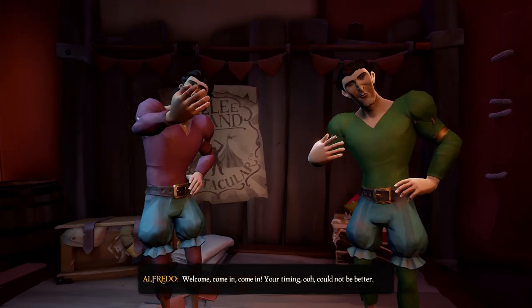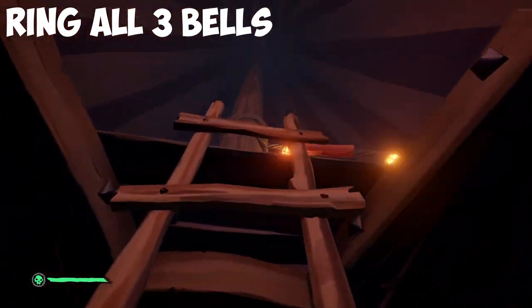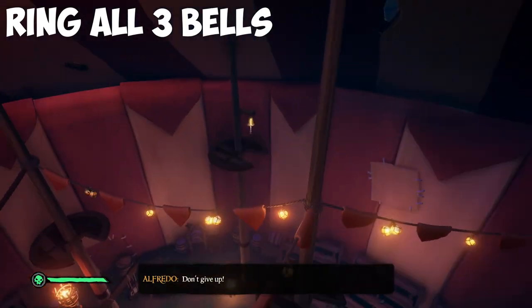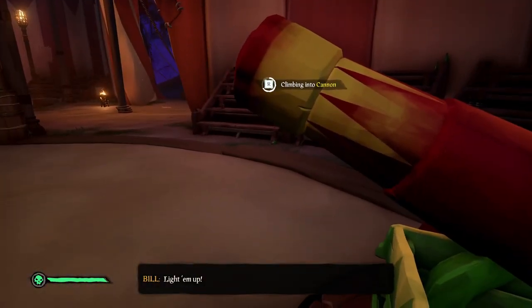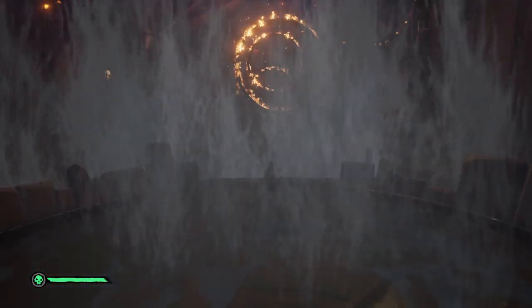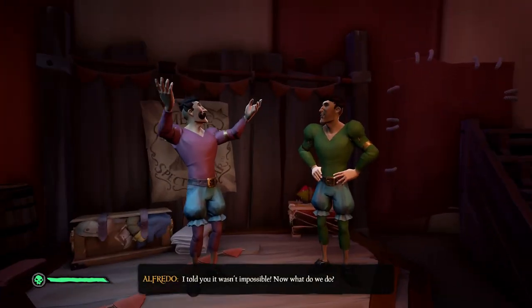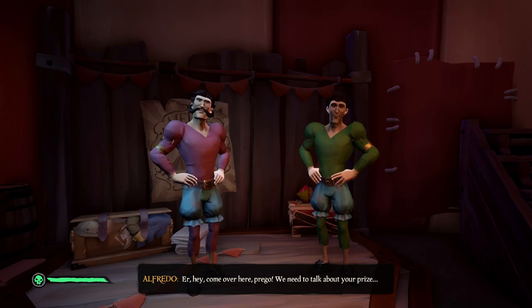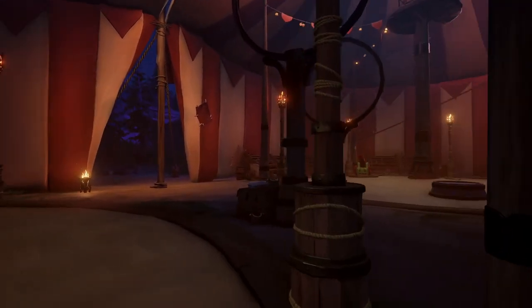If you don't do it right, you'll get disqualified. If you want to unlock the commendation Spectacular Superstar, you'll have to complete the parkour in less than 25 seconds. When you've finished the parkour, talk to the Fettuccini brothers again to collect your 404 pieces of weight. Before you go, don't forget to unlock the 7th memoir — you'll have to sit on the red barrel at the cannon.